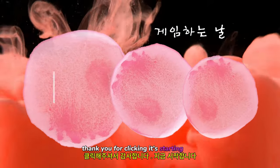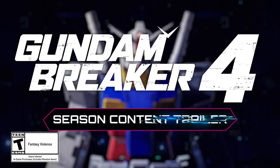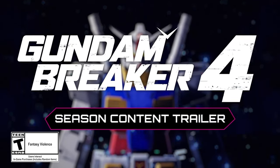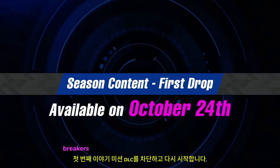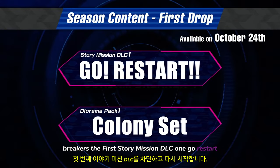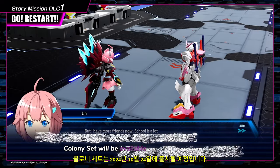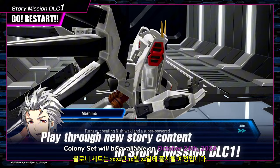Thank you for clicking, it's starting now. Breakers, the first story mission DLC 1 — Go. Restart — and Diorama Pack 1 Colony Set will be available on October 24th, 2024.